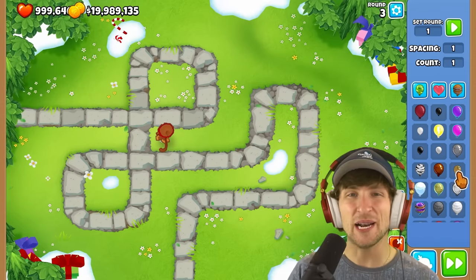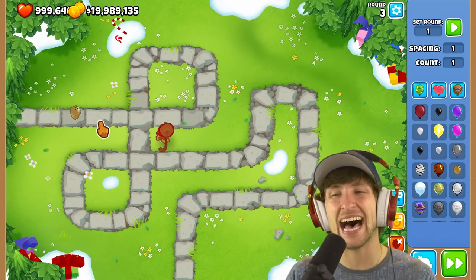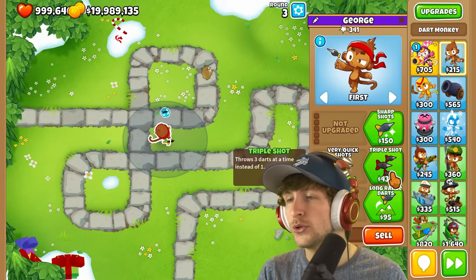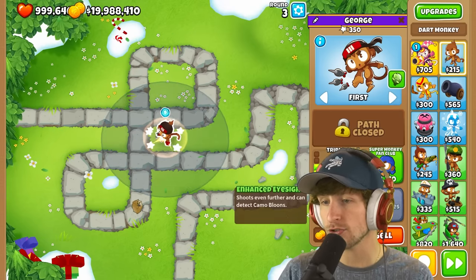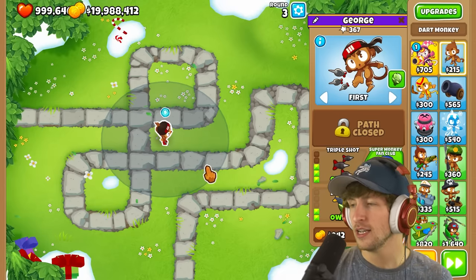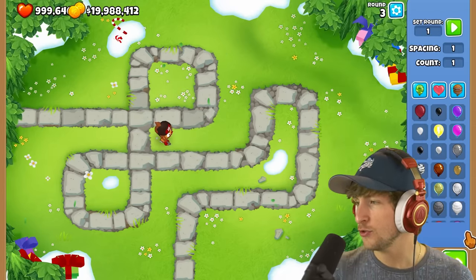Next up is the coconut balloon. I actually did a video on this — it's a secret balloon that Ninja Kiwi made, but I don't believe they ever implemented it. It's pretty strong too. You need a triple shot dart monkey to be able to pop it. Not too shabby.